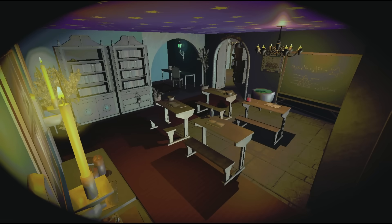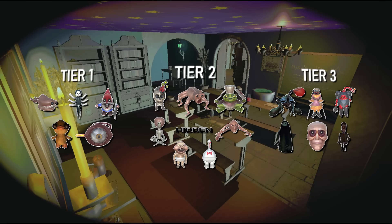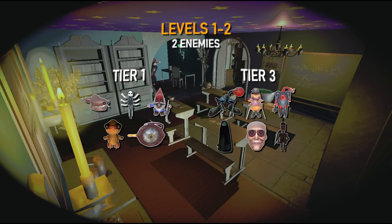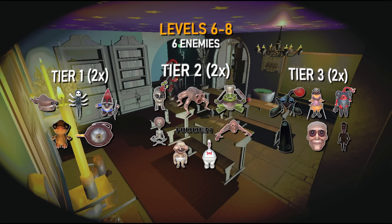Repo separates every enemy into three categories: tier 1, tier 2, and tier 3. When you first start a level, the game will spawn a certain type and amount of enemies depending on the level you're on. Levels 1 and 2 will spawn an enemy from tier 1 and tier 3. Levels 3 through 5 will spawn an enemy from each tier. Levels 6 through 8 will spawn two enemies from each tier. Levels 9 and 10 will spawn an extra tier 2 enemy, and levels 11 and up will spawn an extra tier 3 enemy.